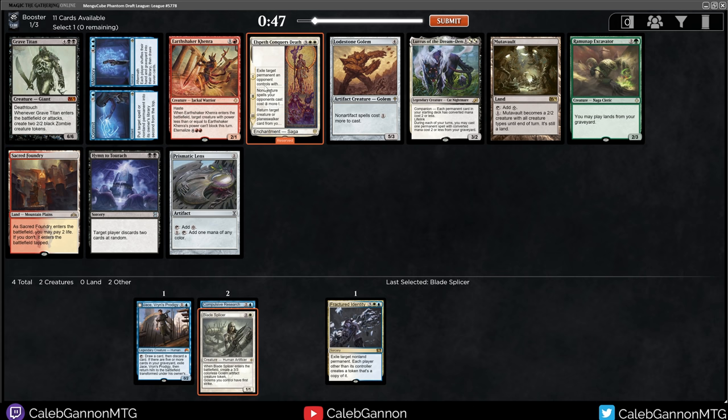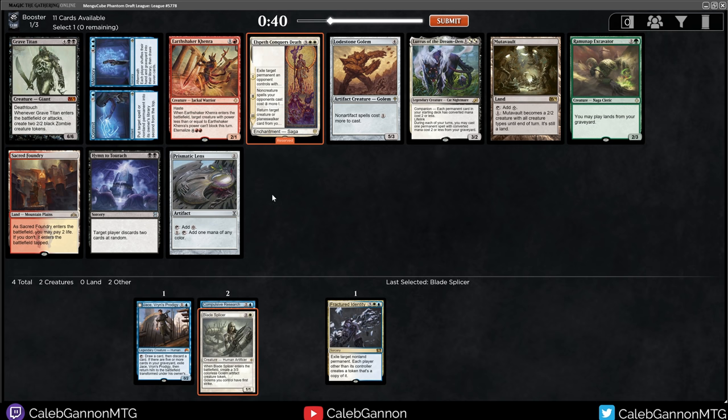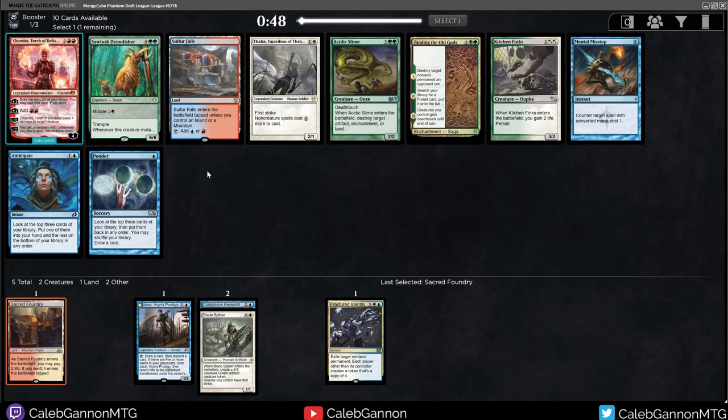Here is Elspeth and Conqueror's Death. In this cube I think it's pretty nice. There's also Commit Memory though - white cards are likely to come around, and this is less likely. This is almost certainly not a Lurus deck. Sacred Foundry is also interesting if I want to splash a Lightning Bolt. You know what, I will take Sacred Foundry.